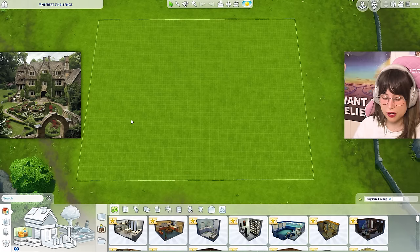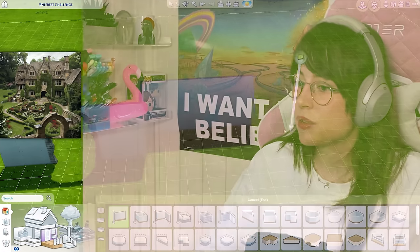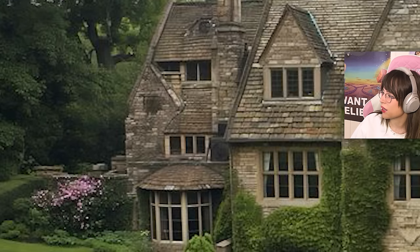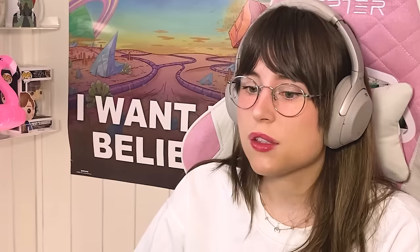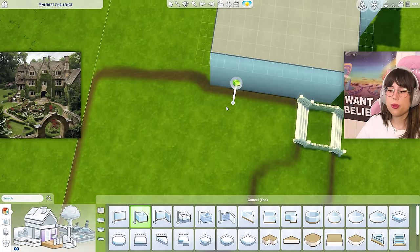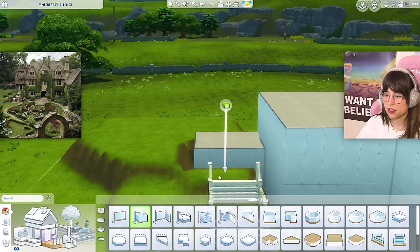So the house looks like maybe two tiles, then three, then four tiles for the window, then two tiles — that seems reasonable enough. And then there's a little house in the back. I'm gonna need to do some terraining — terraining away. In the picture it looks like these two houses are connected, but I don't think you can do that in the Sims, so I'm gonna take some creative liberties with that.